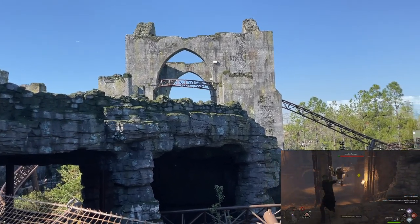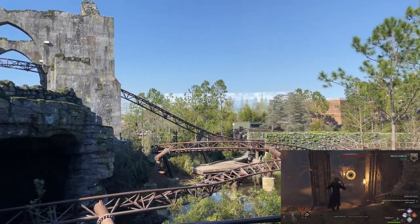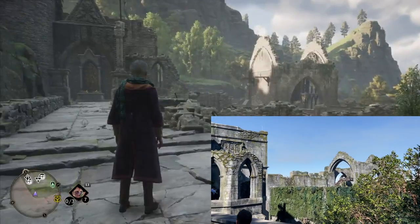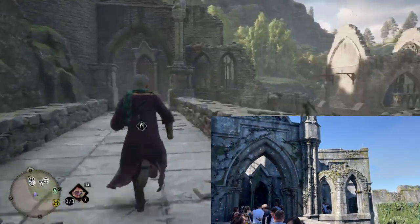One area that caught attention is the ruins in the Forbidden Forest. This area has been mentioned in previous media, but was truly brought to life when Universal's Islands of Adventure built Hagrid's Magical Creatures Motorbike Adventure. This multi-launch rollercoaster takes riders in and out of this temple as they journey through the Forbidden Forest.